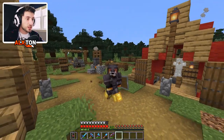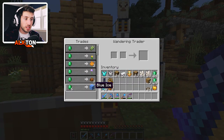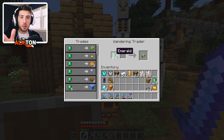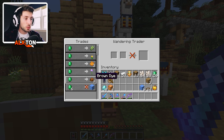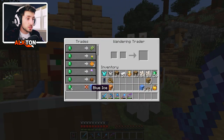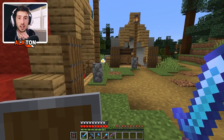Hey everyone, welcome back to the survival let's play! We're back in the kingdom — and oh my gosh, we have some blue ice here from a wandering villager who just snuck up on me. I was not expecting this at all, but I'm actually going to take all the blue ice mainly because I can probably do something with it for future projects. The wandering villager just came out of nowhere!